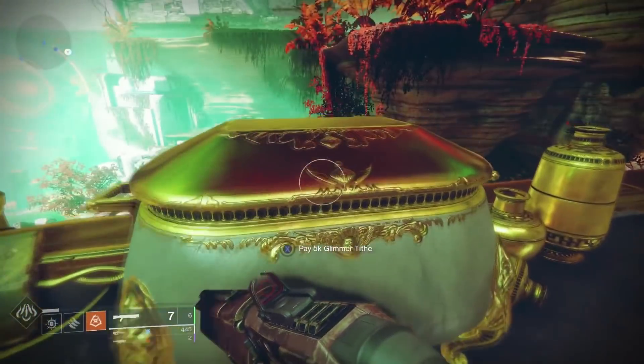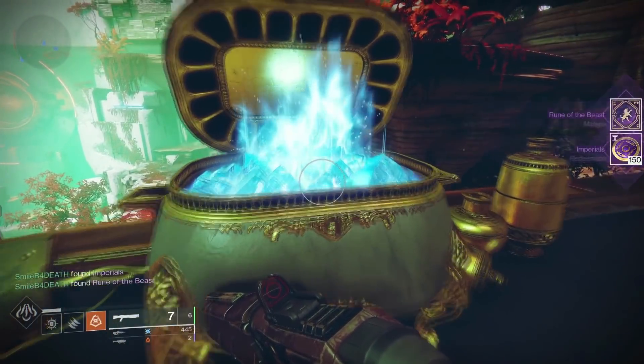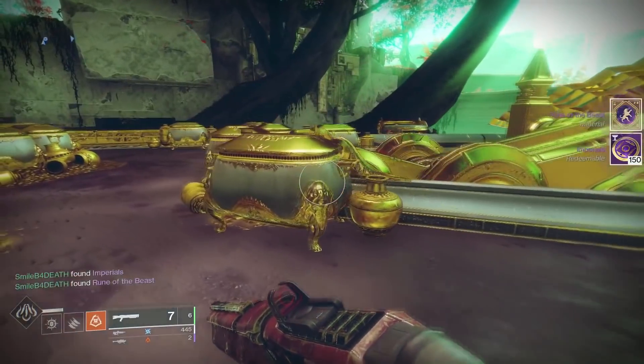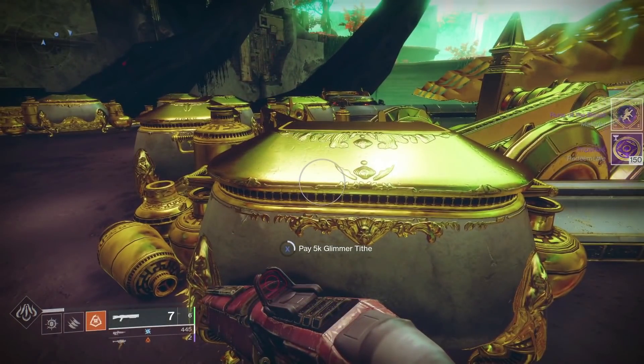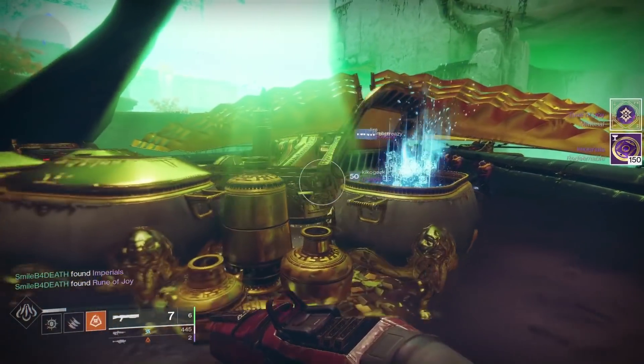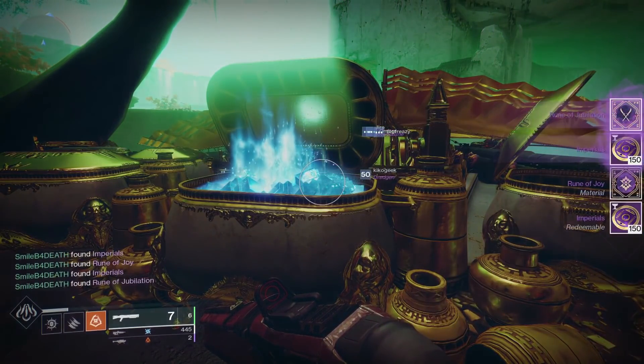Once you've done all that, you come back to the ship on Nessus and you can open these chests. You get Runes and 100 to 150 Imperial Coins every time you open one. Of course, you're going to need 5,000 Glimmer — so I imagine a lot of you guys have plenty of money.